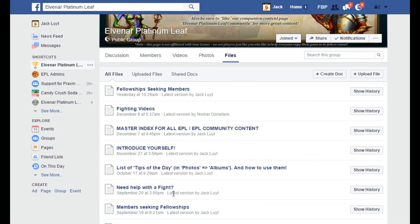Here's some more files. For example, 'Need Help with a Fight' — if people go to that file, there's a place where you can post a picture of a fight you don't know how to handle. We have people who know what's what, and when beginners get a problem they'll put a picture of their fight there and we will solve it for them if we can.